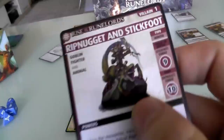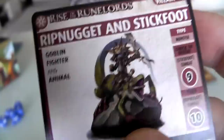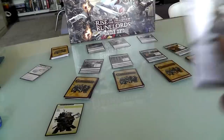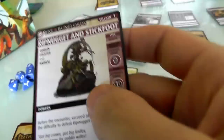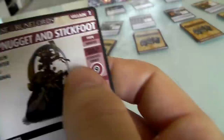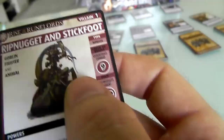Wow — right off the bat I found the villain: Rip Nugget and Stickfoot. This is the guy — a cute little goblin on a gigantic gecko, probably the size of a St. Bernard or something. If we beat this guy, we win the entire scenario. But it's not going to be that easy, because he'll get a chance to run away. Interestingly, this is the first time I've ever seen this — we have to hit him twice. First we have to beat Stickfoot, his lizard, in combat, and then we have to beat Rip Nugget in combat. He has to be beaten twice to actually win.